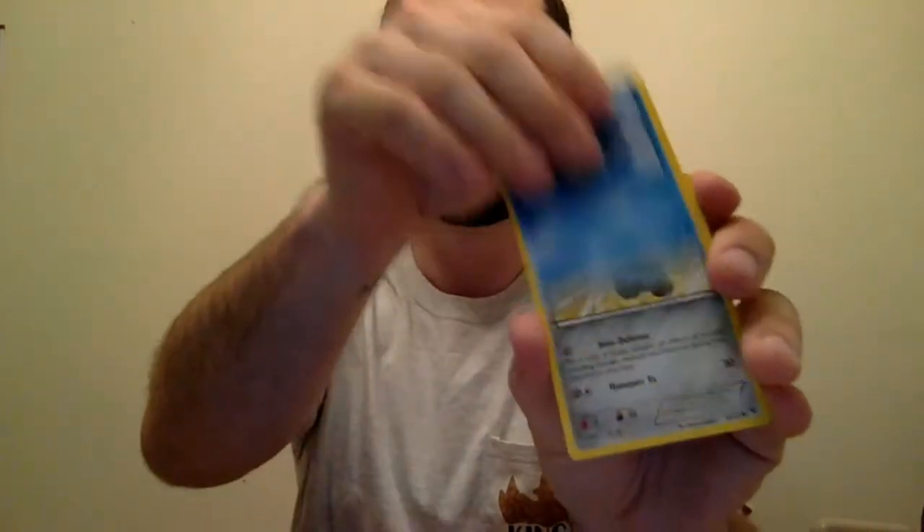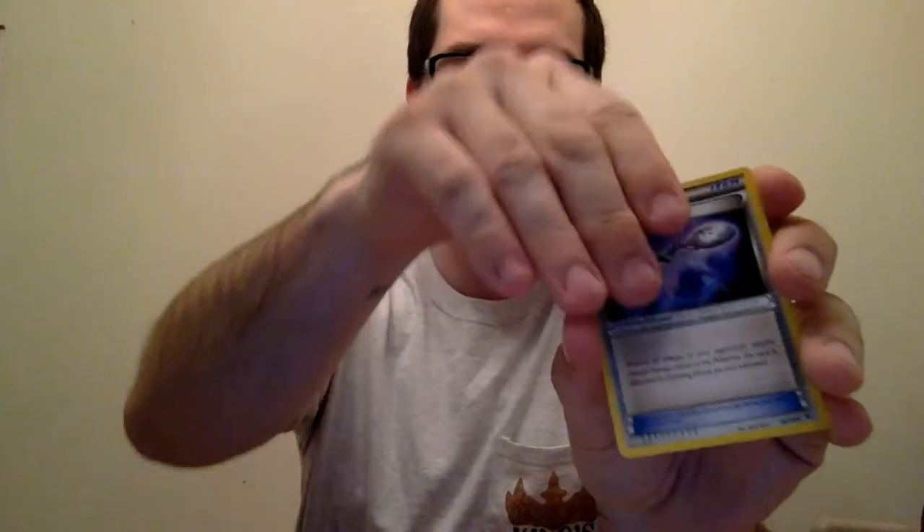We got a Jigglypuff — got a few friends in that picture — Fennecain, a Snubbull, a Seel, a Bronzor, a Wormadam, a Loudred, Vent Spoon, Reverse Holo Omanyte, and Regular Moltres — that's not too bad. So we got a Reverse Holo Moltres and now a regular Moltres.